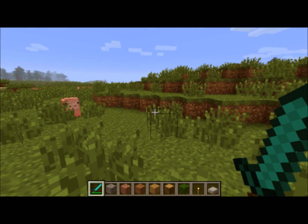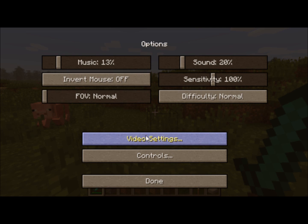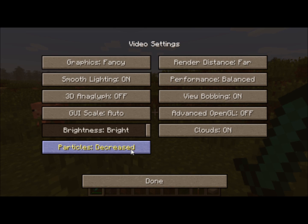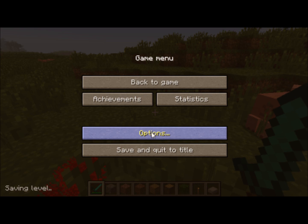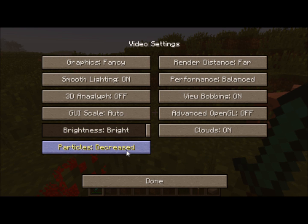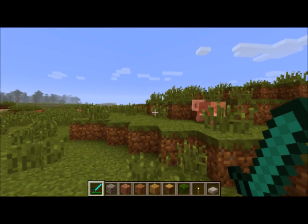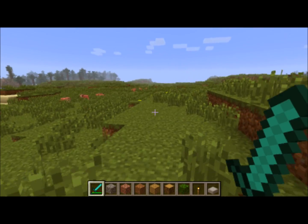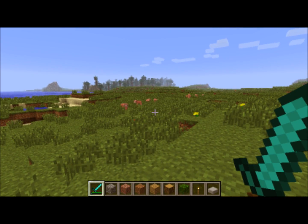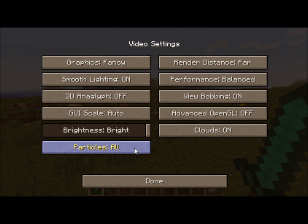If this mod happens to not work for you, one of the things you have to check is go to options, video settings, and make sure particles are set to all, instead of decreased — which still shows a lot of particles — or minimal, which shows no particles. So if you don't get blood particles with this mod, chances are you have it set to minimal. Just go to options, video settings, and set it to all.